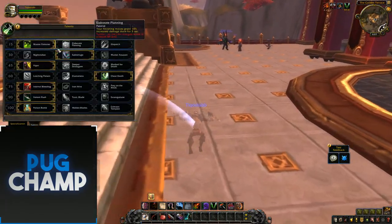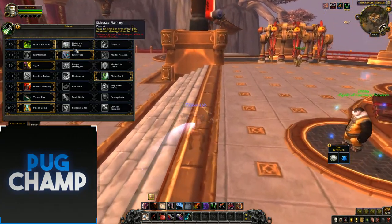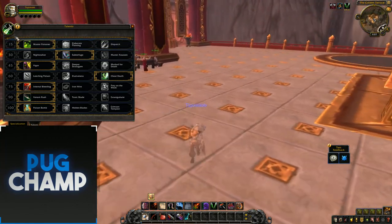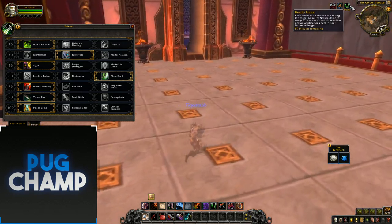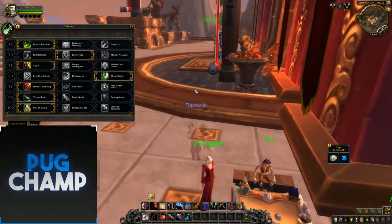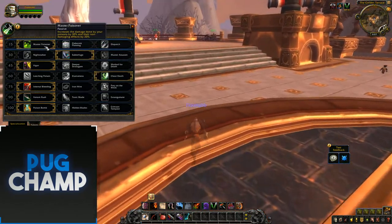For your first talent choices, they've got Elaborate Planning, Master Poisoner, and Dispatch, which is a new spell they've added in. I just take Master Poisoner because your main source of damage is going to be your poisons — your deadly poisons and your talents further down — so you just want to take Master Poisoner all the time, as it just increases the damage of your poisons.